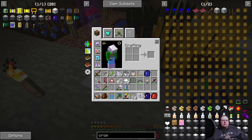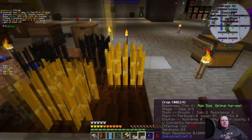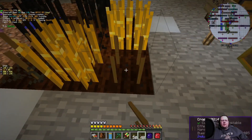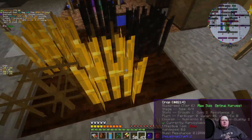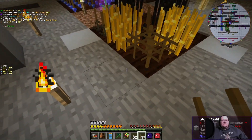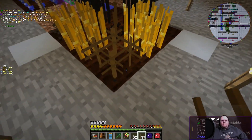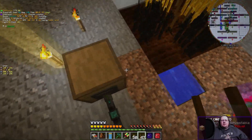To crossbreed, get two fully grown crops and plant them about one block away from each other — either across or diagonally. Then place a crop stick between them, and place another one on top. The cross stick in the middle will take attributes from both parent plants. The process can be as quick as a few seconds or as long as 10–15 minutes.